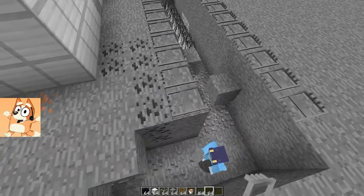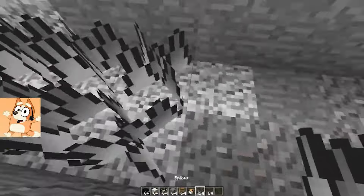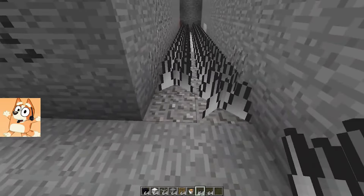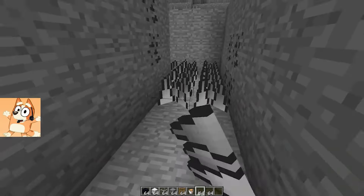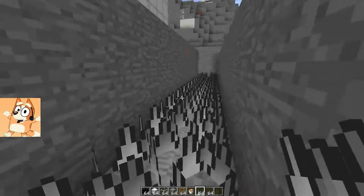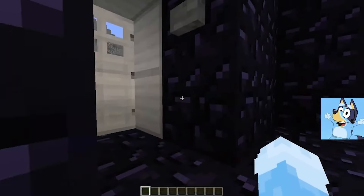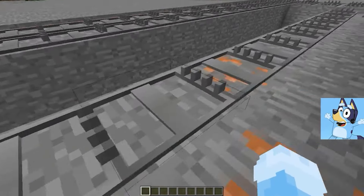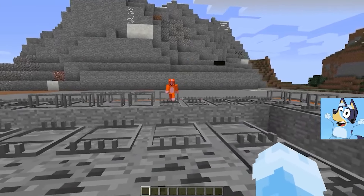Let's divide up the work — you keep digging the ditch and I'll get the thorns and paint. Don't forget the paintbrushes, and we'll need gloves so we don't prick ourselves. Wow, that's a lot of thorns — enough for the whole moat and more. The evil Bluey family will be jealous of our beauty and ingenuity. I can only imagine how surprised they'll be when they see our moat of thorns — they probably won't even realize they're thorns and will think we've grown cacti. Look, over there on the horizon — it's the evil Bluey family coming to our tower. Don't worry guys, we're ready for them.